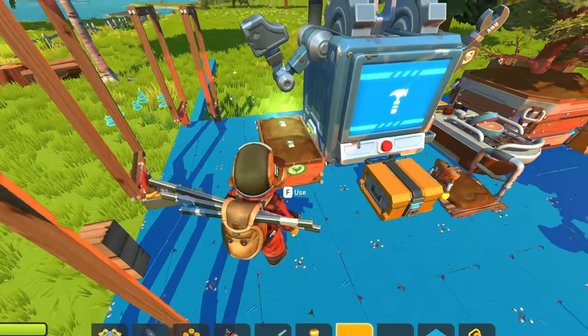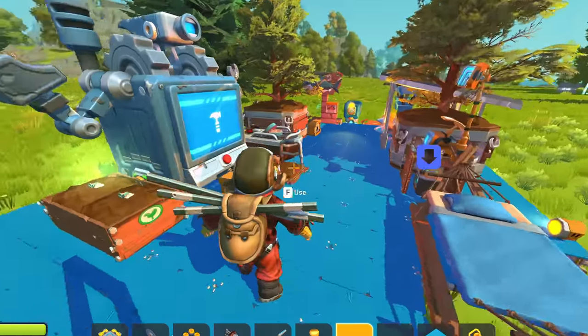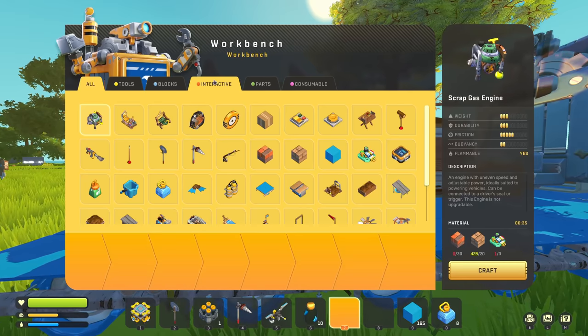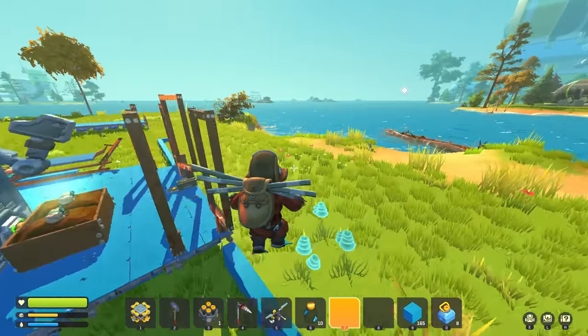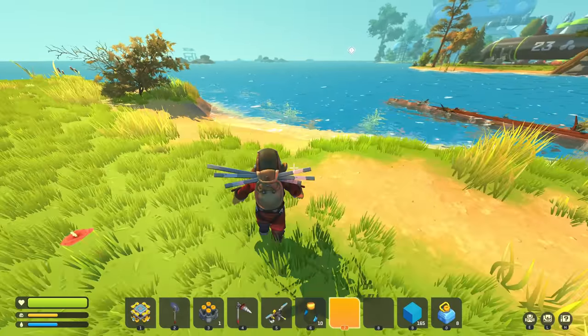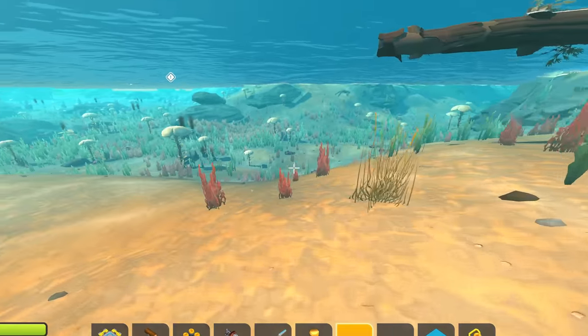I should probably upgrade my farming skills, get more water purifiers, and build a really big base raft — but one thing at a time. That was plenty of metal. I think I'm just gonna use the small propellers because they should provide enough thrust — if I go too fast with the collectors the scrap is just gonna end up who knows where. We're also gonna need a bunch of logic which requires even more glue.